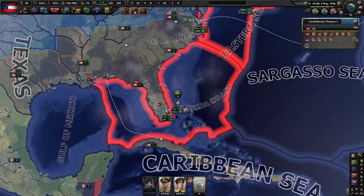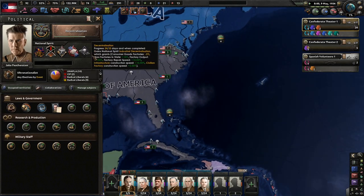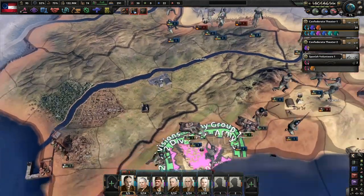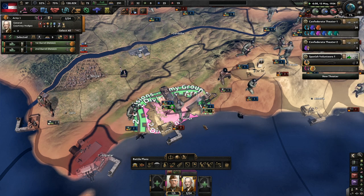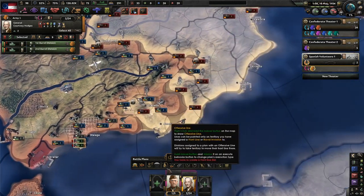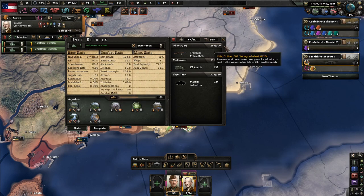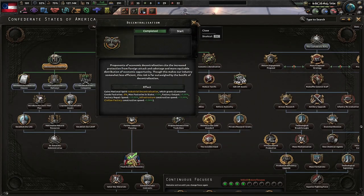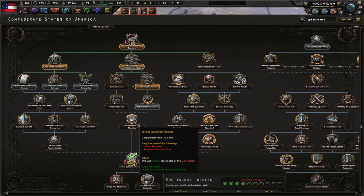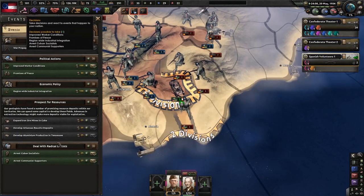I want to maximize the amount of stuff we can use. I will improve working conditions when I can — I'm going to switch out of civilian economy first. Churchill's gamble: democracy holds on by a thread, Churchill is leading the UK. Regional infrastructure focus — our infrastructure is far behind that of our peers, so we should increase funding to get on par with the rest of our contemporaries. 100 political power.